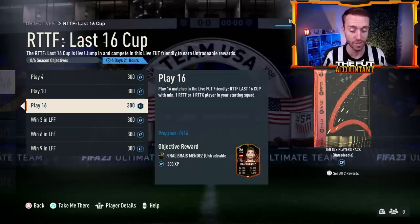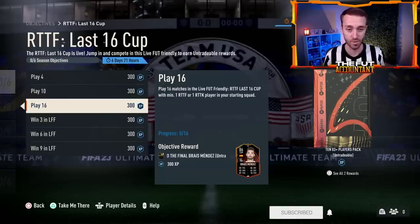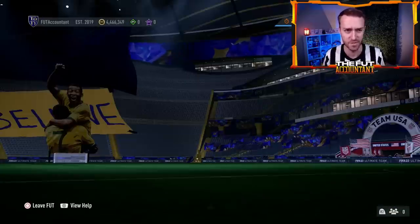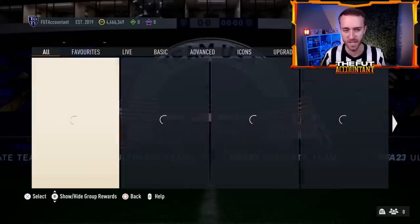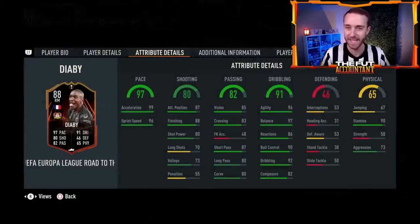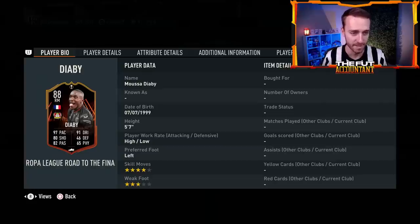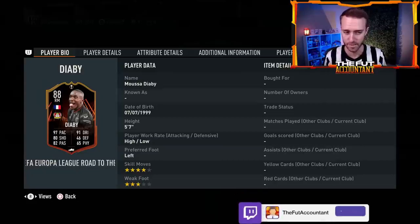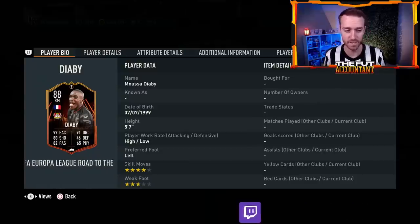Some of these cards already released in the game are already guaranteed to get upgrades in the Europa and Conference League competitions with the way it's set up. Objectives yesterday were the biggest W, but that's not saying too much — it's nice, but it's not insane. The Diaby SBC we had yesterday is just pace — a pacey super sub with potential for upgrades. Leverkusen actually lost their first game, I believe to Monaco 3-2, so they have some comeback capabilities.